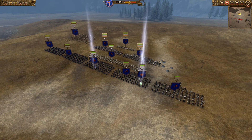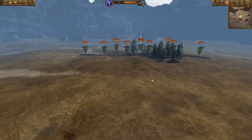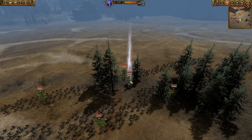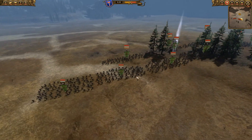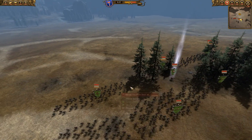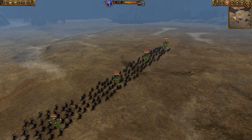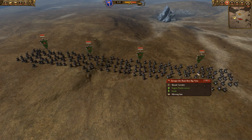Shadow has brought a themed army. He's going against the Dwarves, so his theme is going to hurt him a lot. He's brought a Savage Orc army — all Biggins, mostly Biggins. He's got a lot of Biggins on the front line, some Savage Orcs on the edges, Savage Orc Arrow Boys, he's brought Wurzag, and he's also got a load of Savage Orc Boar Boy Biggins. This isn't really great against Dwarves because they're all anti-large units.